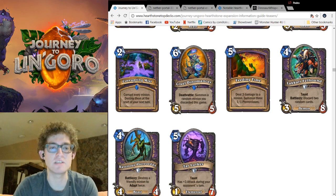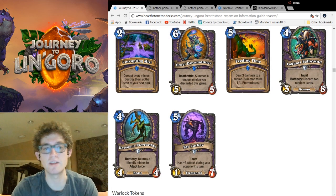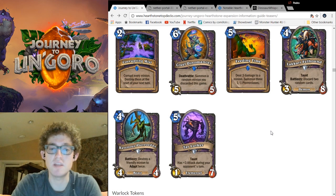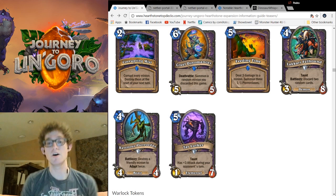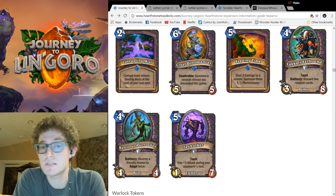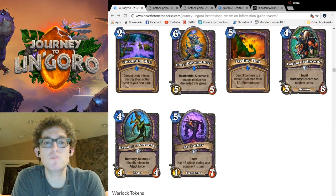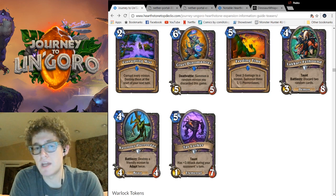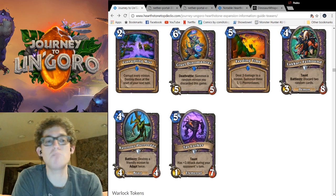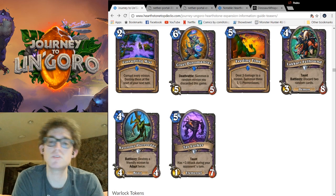And here's an even bigger beast: Ravenous Pterrordax. A 4-4 minion for 4 is not great, but it comes with a Battlecry: destroy a friendly minion to Adapt twice. Two adapts can make this guy really strong — a 4-7 that can't be targeted by spells, or a 4-mana 7-7, or a 5-5 taunt. There's a lot of different things he can be, and even the okay combinations are really strong for 4 mana. He needs food from your side of the field though — best targets are 1-1 tokens, Possessed Villager, or Eggs like Runic Egg or the neutral 3-drop Egg. This card is strong, but Discard Zoo may not have room for him or his needed support. Whether this prompts another style of Warlock — one that's not Discard-based — I don't know, but there's a possibility, and that's fun to think about.